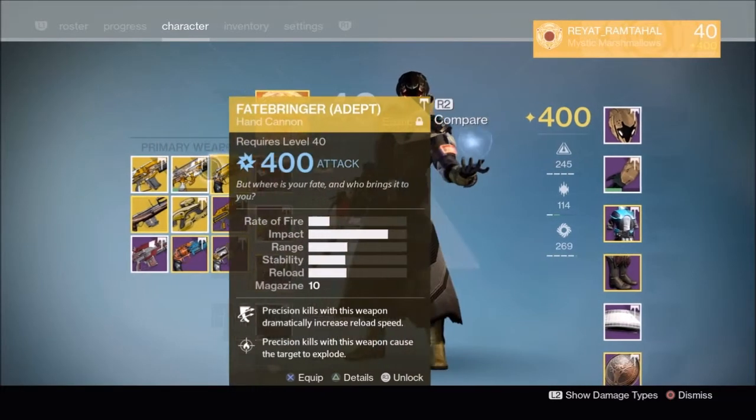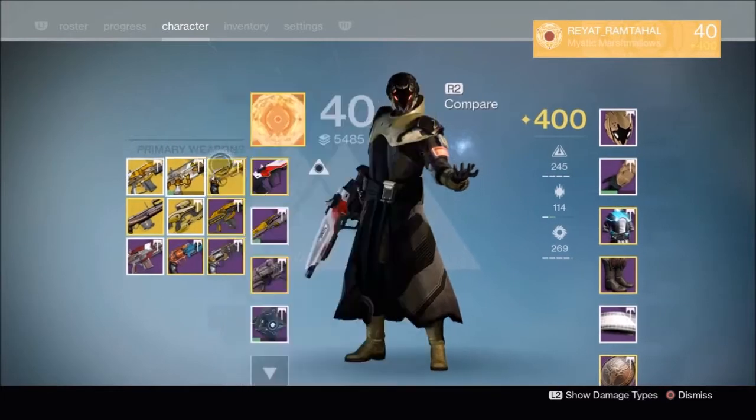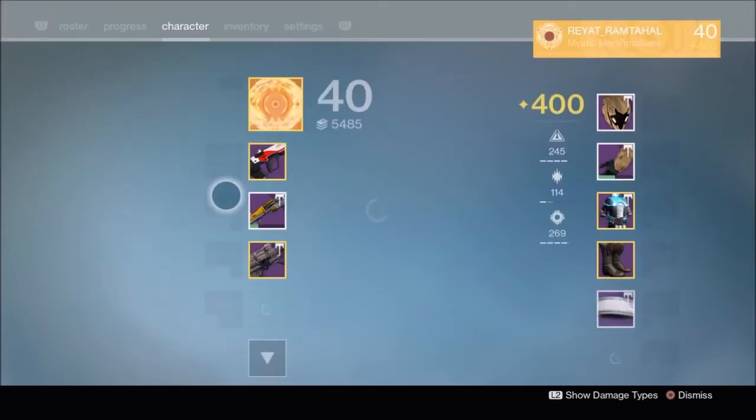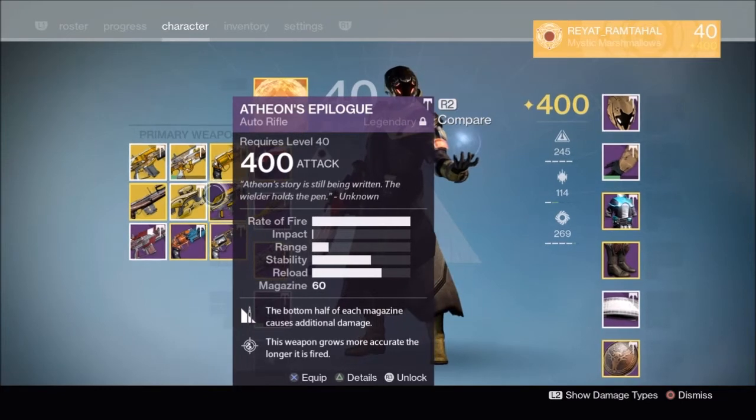I think the Fatebringer and the Vision are from my Hunter's run. I did get this Atheon's Epilogue in Legendary from the Gatekeeper. Sorry about that, I'm being stupid.